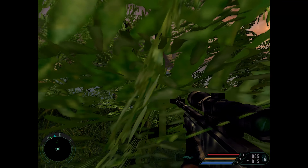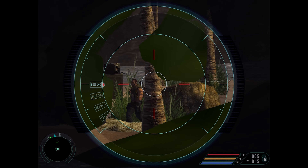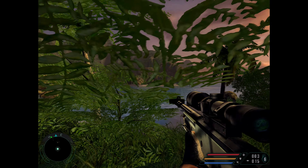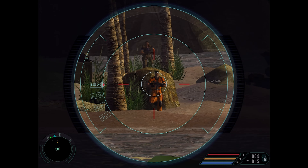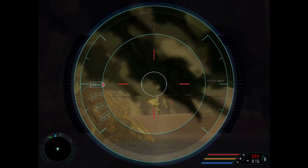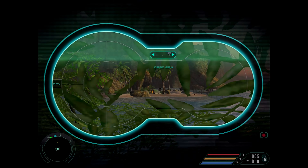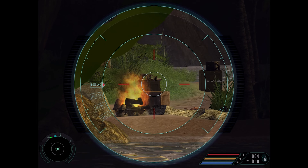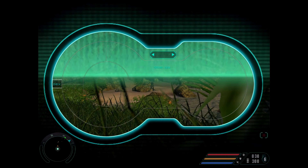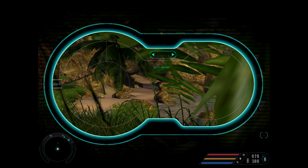Next we're going to get out the old sniper rifle. Head sort of in between these trees, and what I like to do is just pick off about five enemies on the beach. The helicopter's going to come for us as well, but if we stay in these trees they won't see us. You want to keep an eye on your left side just for some enemies that will come in between the rocks here.